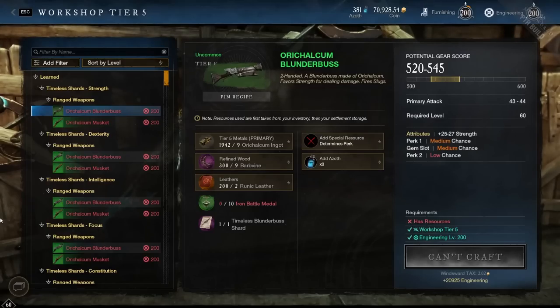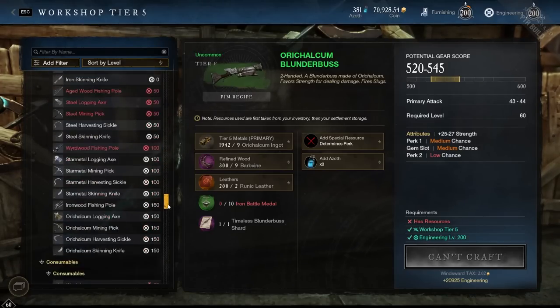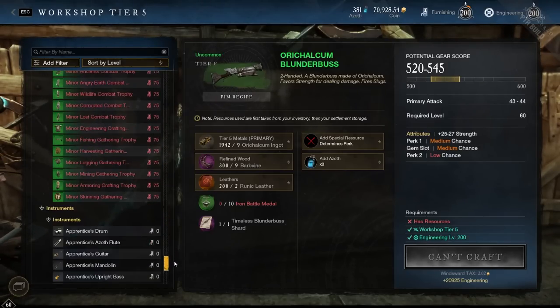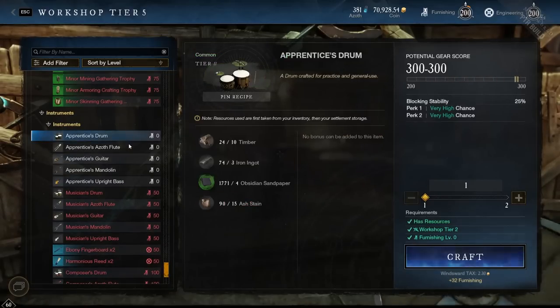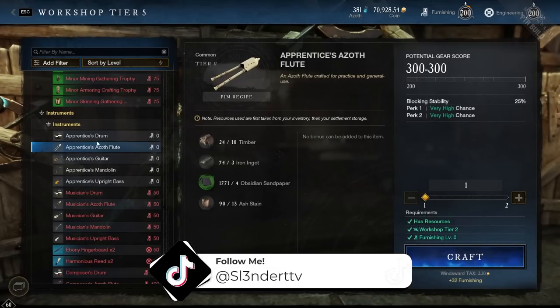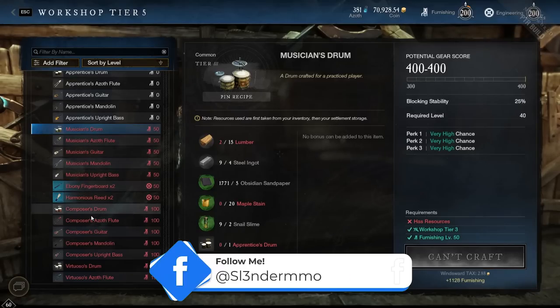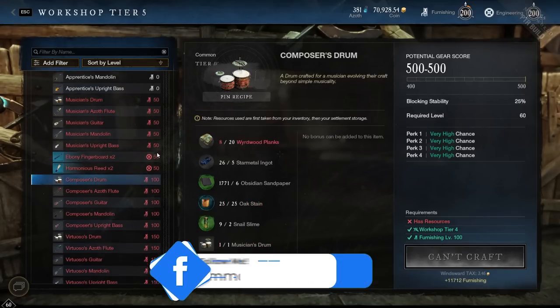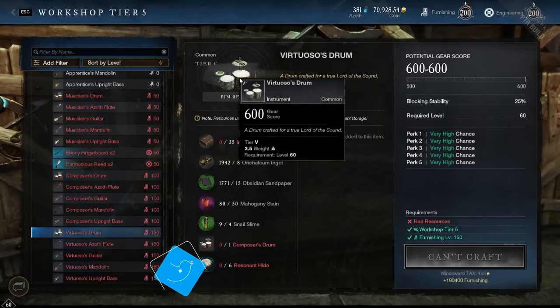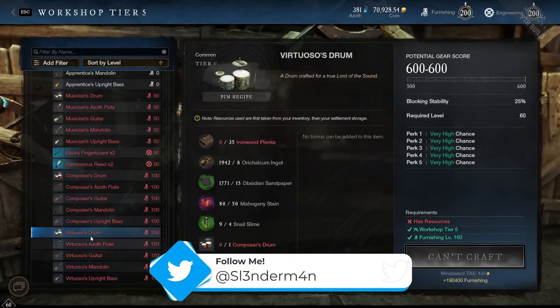First things first, you make the actual instruments at the Workshop and you need Furnishing. It's all the way down at the bottom and you can make each and every instrument yourself. They start out at Tier 2, then go to Tier 3 which is the Musician set, Tier 4 which is the Composer set, and then finally the legendaries are the Virtuosos.